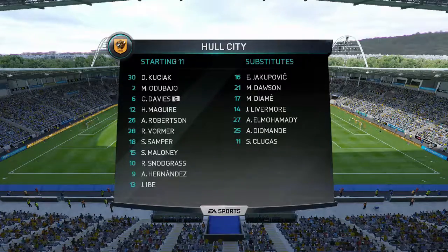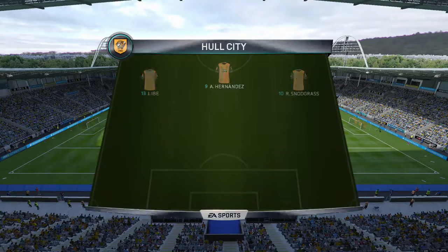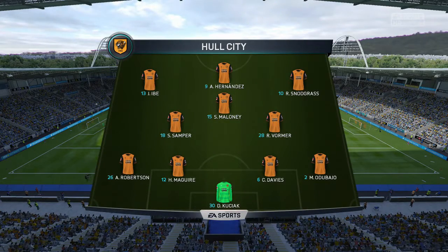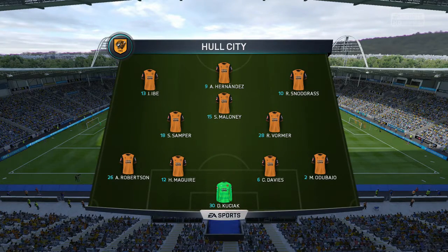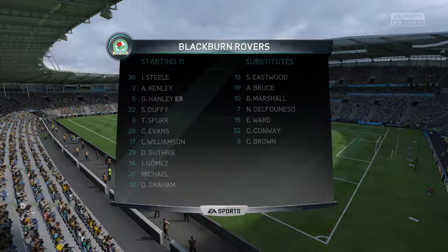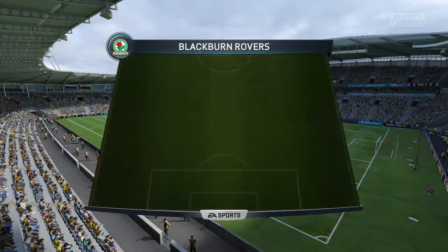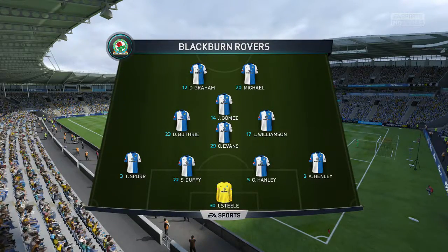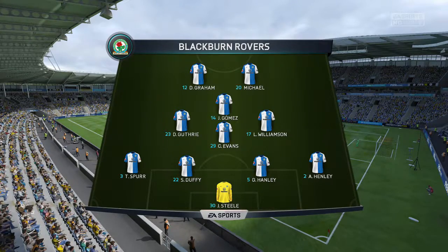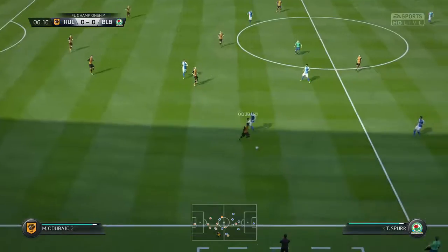It will be a strong lineup for us: Hernandez, Ives, Snodgrass, Maloney, Samper asking for a start, Vormer, Robertson, McGuire, Davies, Odabajo, and Kusiak. Blackburn in there with a 4-4-2 narrowed diamond. As I said, we beat them earlier in the season 2-0, so hopefully we can get the same type of result here and take all six points.